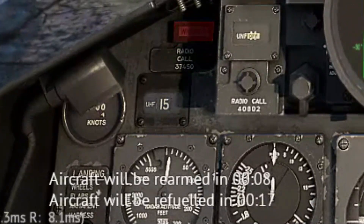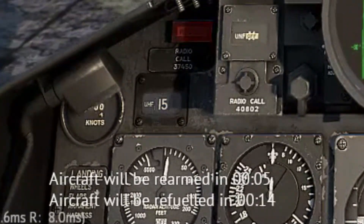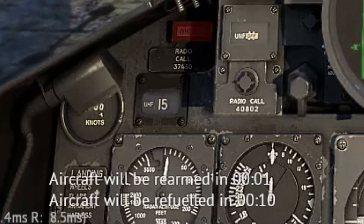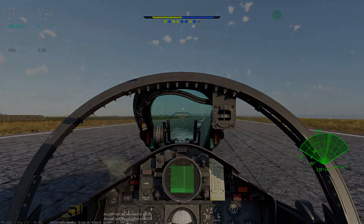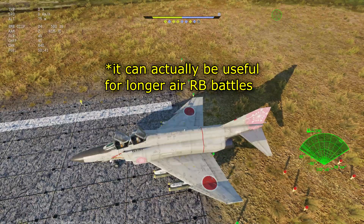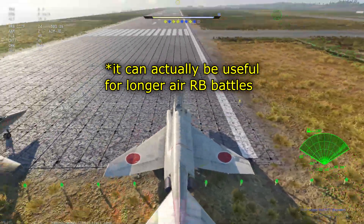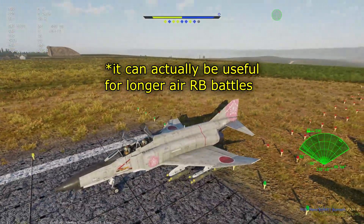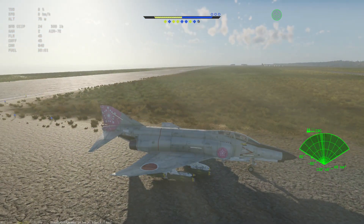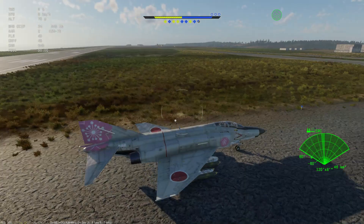This means that after you land your airplane on War Thunder, you can actually taxi the airplane. This is probably not useful for most situations, especially if you just play air realistic battles or air arcade battles, but if you play air simulator battles where the airfield might be damaged and it can take minutes to refuel, repair, and re-arm your airplane, it can be beneficial.